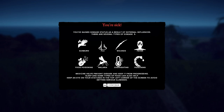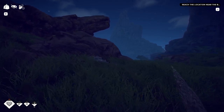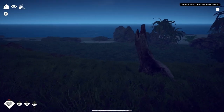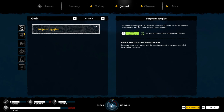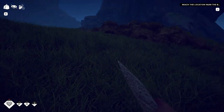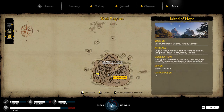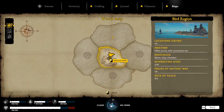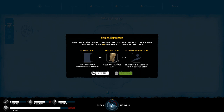You're sick — you've gained disease status as a role of external influence. There are several types of diseases. Sounds like I got a mosquito bite — malaria? Maybe poisoning. You can get the flu. Maybe food poisoning — I don't know, I just was eating coconut stuff. Reach the location near the beach? That's the Isle of Hope.